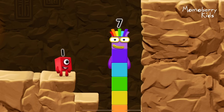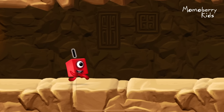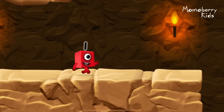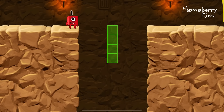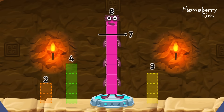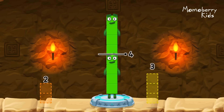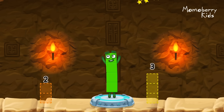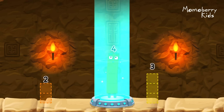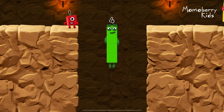I am seven. Excellent. Take number blocks away from eight to leave four. Four. You cracked it. Eight minus four equals four. I am four. Have we met before? Good job.